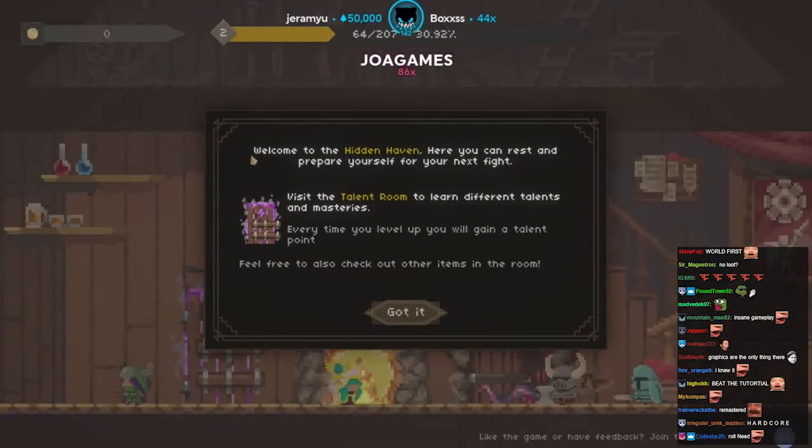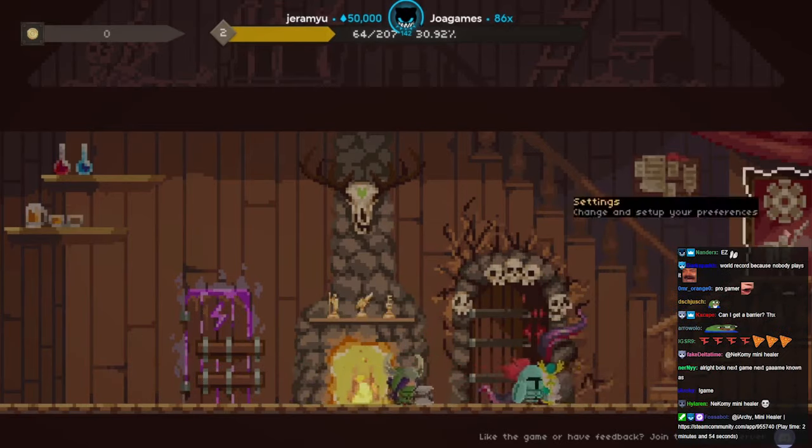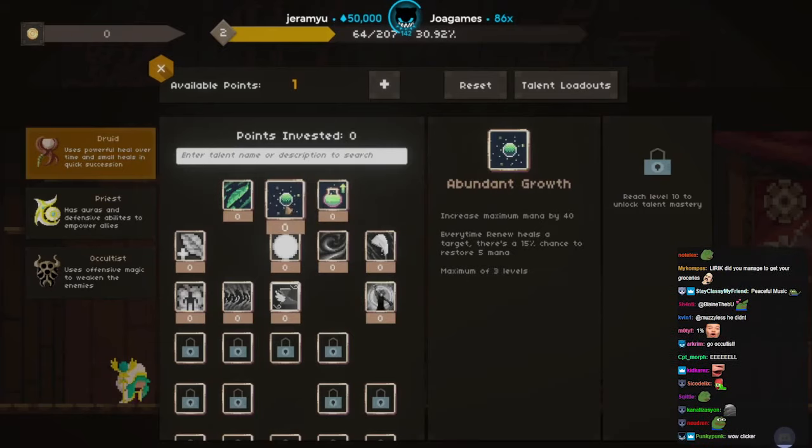I don't think it's an idle game — you have to actively heal. Welcome to the Hidden Haven, where you can rest and prepare for your next fight. Visit the talent room to learn different talents and masteries. Every time you level up, you gain a talent point. Let's check out talents: increase Renew's effect, increase Renew's duration, increase maximum mana by 40, every time Renew heals there's a 50% chance to restore five mana — that sounds amazing. Increase heal power by 25 — let's do this.